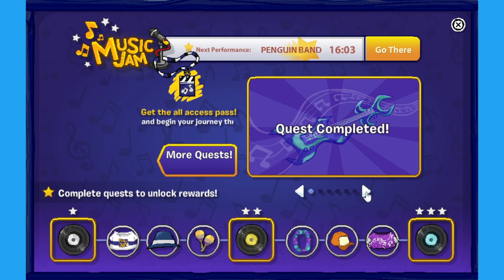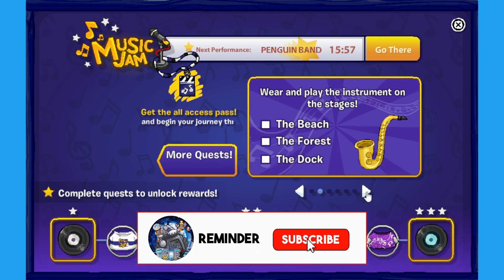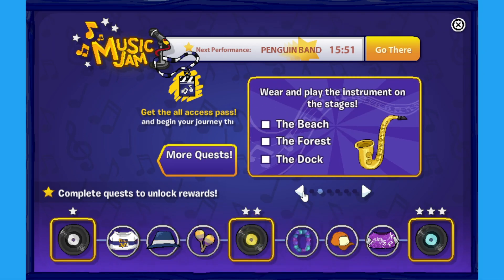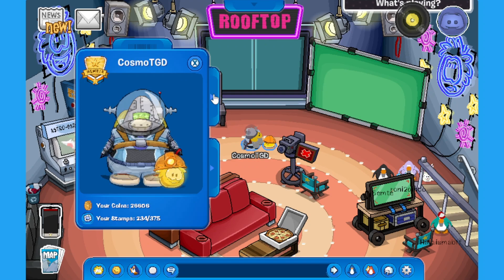Now let's go to the next quest. Here you have to wear and play the instrument on the stages. Every instrument here you have to click and collect, so you don't have to worry about finding it in your inventory unless you already have it. We have to play these instruments on each of these stages: the beach, the forest, and the dock.